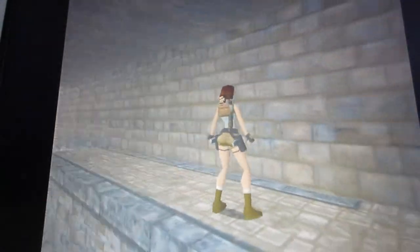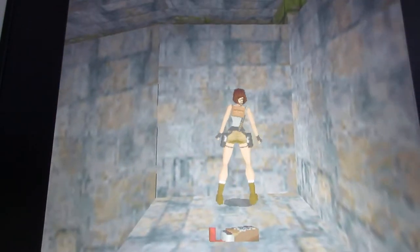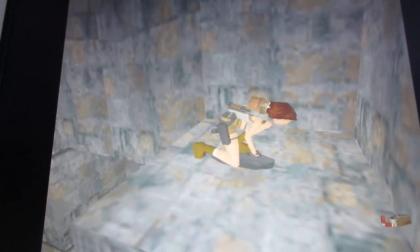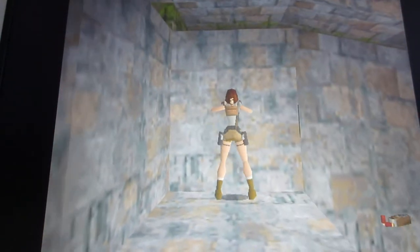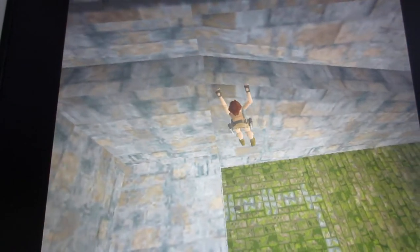Now in this level, basically you're going to find five keys. Drop down below and pick up the shotgun shells. The five keys to find in this level are: two rusty keys, two silver keys, and one gold key.